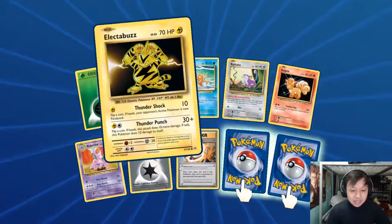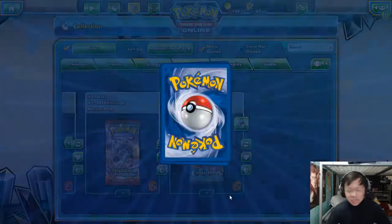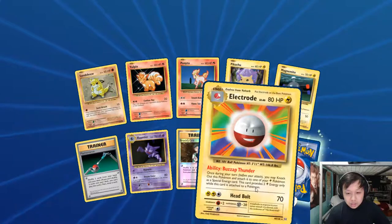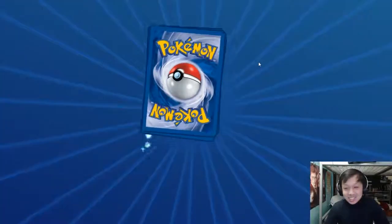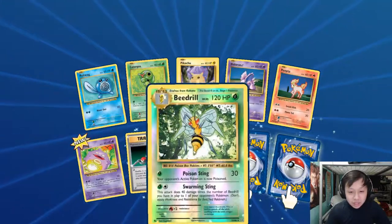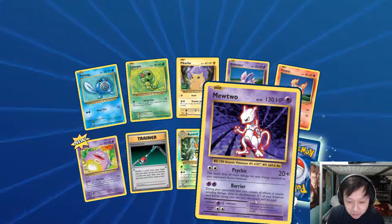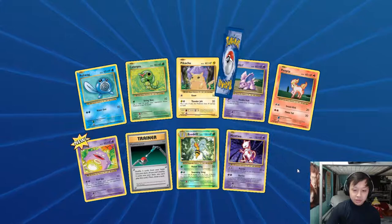Oh, I owned an Electabuzz as a kid! Another Brock's Grit. Oh okay, we can trade one away. Another shiny Brock's Grit! Electrode looks like garbage. This Pikachu looks like he needs to hit the gym. There's Beedrill — I've seen one of those before. Oh, this is the Mewtwo — for one DCE you do 20 damage times 20 more for every energy on your active. Double Psychic during your opponent's turn — I guess you just use it for that attack. It's like a basic with that attack. I have this card in real life. I think it's really trolly but looks great.